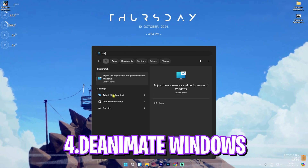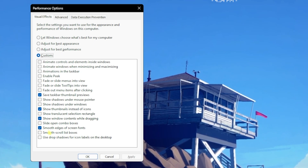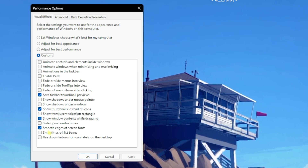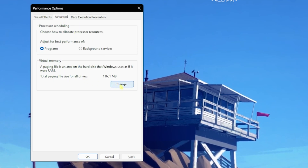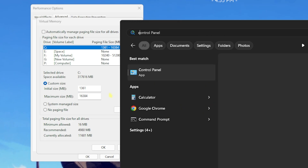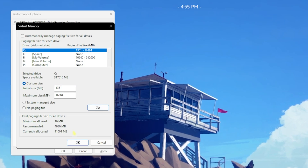The next step is de-animating Windows. Search for 'Adjust the appearance and performance of Windows.' Keep only: thumbnail previews, show thumbnails instead of icons, show window contents while dragging, and smooth screen fonts — disable all other visual effects. Then go to the Advanced tab, under Virtual Memory click Change, deselect 'Automatically manage paging file size.' For the maximum size, open Calculator, multiply your RAM in GB by 1024 to get megabytes, divide by two, and enter that value as the maximum size. Click Set, then OK.